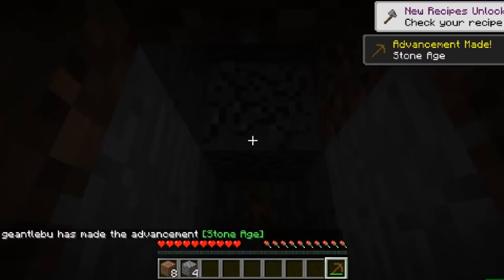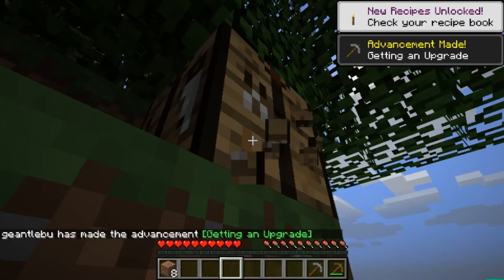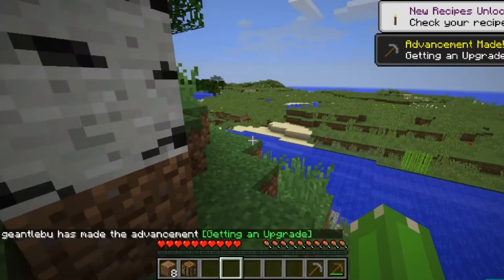Now all you need is three stone to get an upgraded pickaxe. Obviously stone is stronger than wood — everyone knows that. That's why castles have always been built out of stone and not wood, because wood's just bad, I guess.